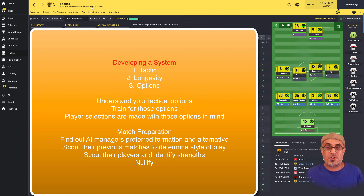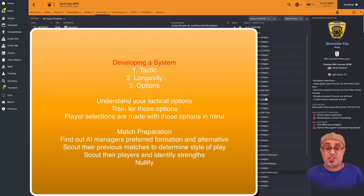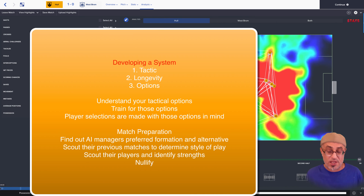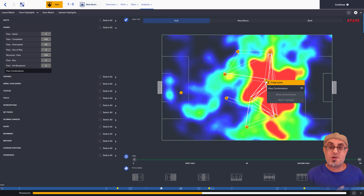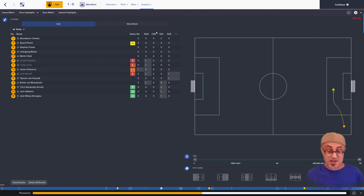Finally, I scout the opposition. I find out what the manager likes to do, what his preferred formations are. And I scout the previous matches to find out where their key pass combinations were set up, how they like to build their attacks up, and whether there are certain specific players I need to target. This will give me an idea of how I want to set up my 4-4-2. Do I want to build my play up on the left or on the right? Do they have a very dangerous playmaker in the middle? Perhaps then I will overload that area of the pitch so that playmaker has a problem — he can't find passing options because I've got too many of my players over there.